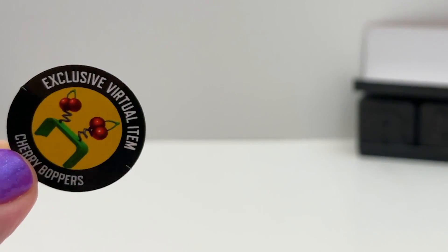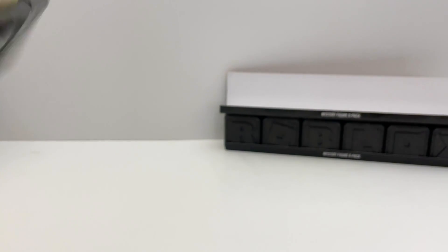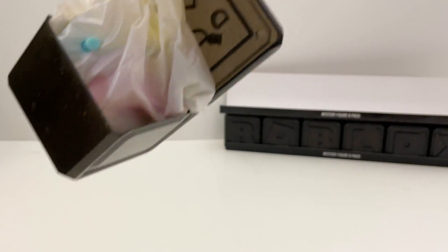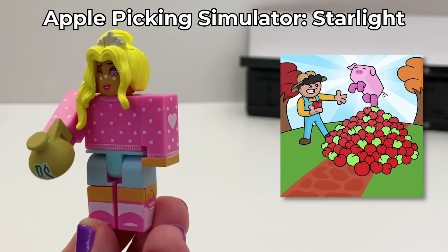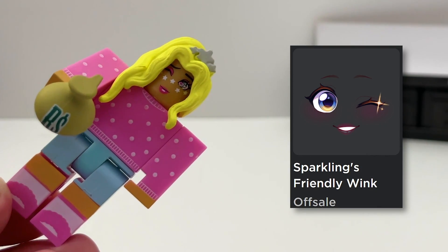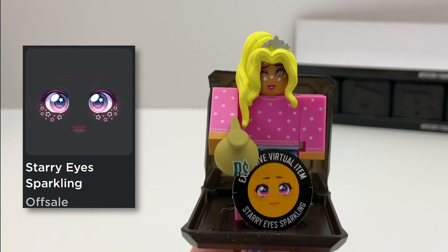Box number five — another one we don't have. This is Donna from Flickr, and her code is Cherry Boppers. The last one from the first set — is this Sparklings or maybe Astral Hearts? Yes, it is Sparklings! This is Sparklings Apple Picking Simulator Starlight — so cute. The money bag she's holding looks familiar. The face is so cute. And the code for this is Starry Eyes Sparkling — love this code.